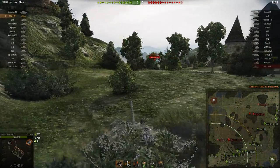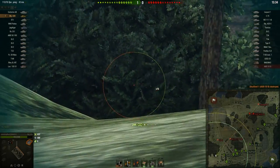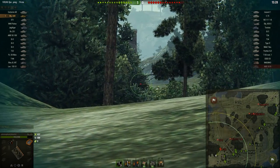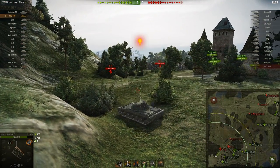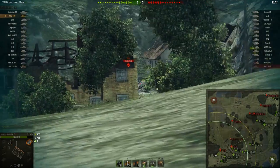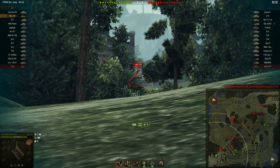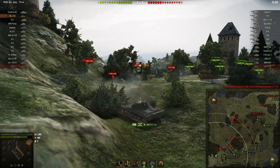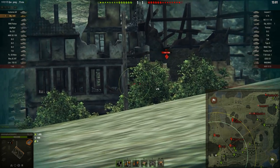I was actually trying to get him lit. Someone else did, and he lost all his HP — that made it relatively easy for me to deal with. From here, we now control this game-winning position. I got lucky; the 50B bounced one off of me that would probably have penned a Leopard 1. When you're playing so-called brawling mediums, a lot of the armor is going to be based on luck. You just increase your chances of bouncing a shell — there's no guarantee about it. That's just my opinion.